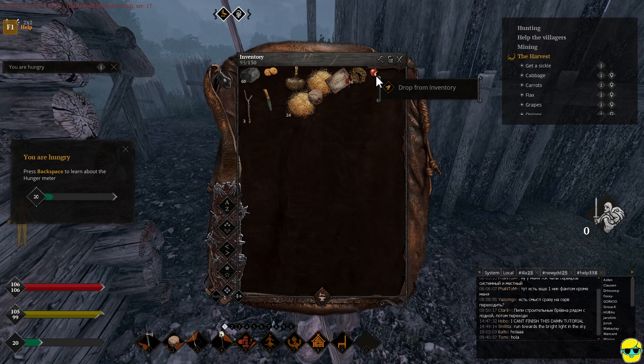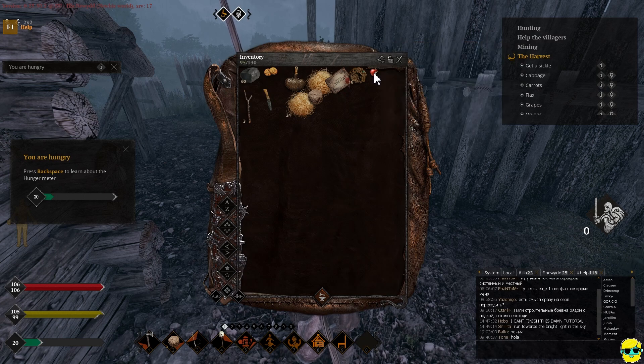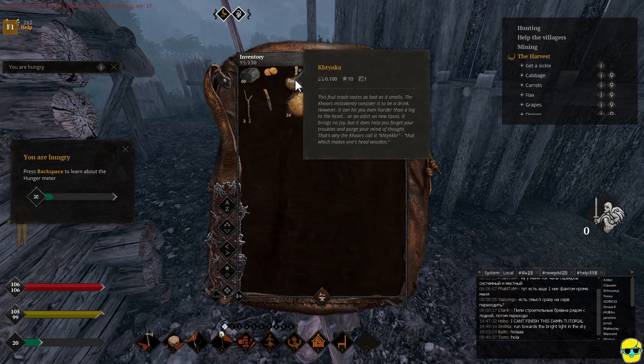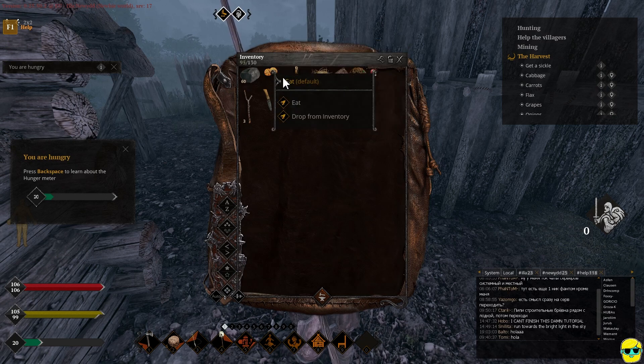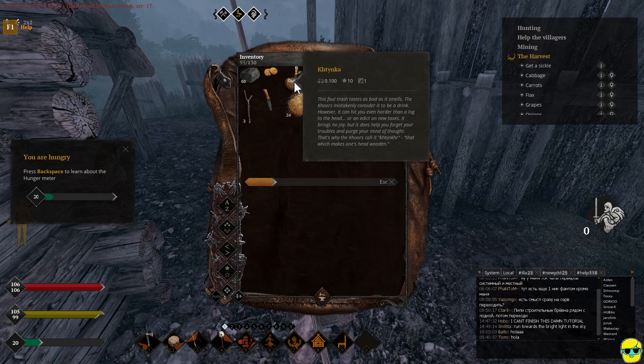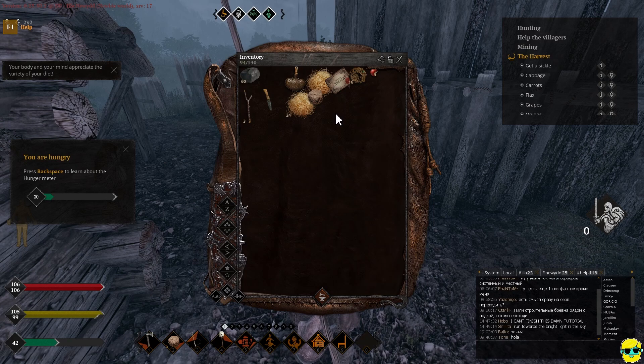I guess I can eat this. Bitten apple. Do I have to equip this? What is this? Stones — yeah, these are the stones I was using for throwing. I have these cookies. Delicious food. I'm going to eat these cookies and see if that helps me. Your body and mind appreciate the variety of your diet. You're darn straight. I can't actually eat the bitten apple. That is poop.